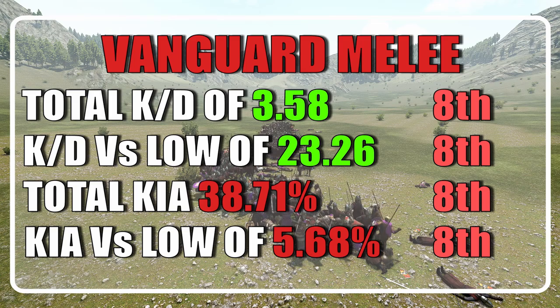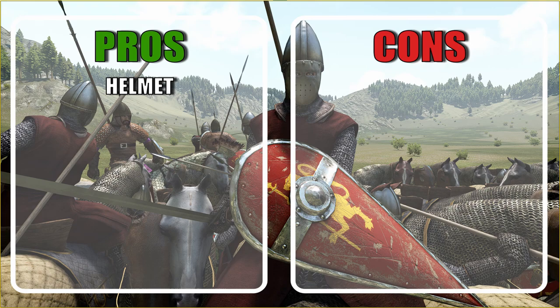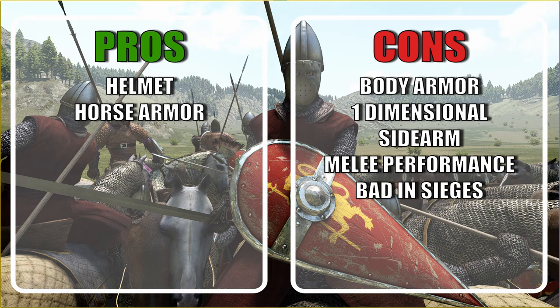The data is self-explanatory, so let's list the pros and cons. Their helmet is very good, not only for the class but in general. The body armor, however, is the worst in the class. The horse is quite good, and what makes it great is the barding. They carry no throwables, making them one-dimensional. The sidearm is quite bad, which is reflected in their melee performance and takes away the flank-and-dismount playstyle. It also makes them bad in sieges.